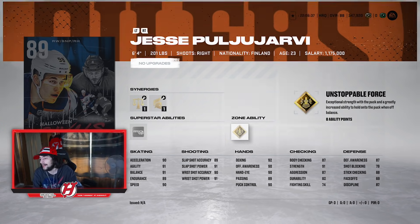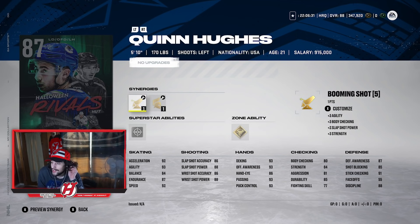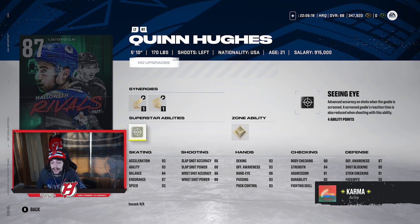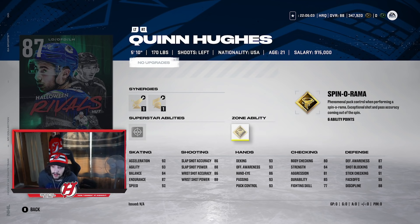Moving on to Quinn Hughes — another really really exceptional card who is very fast: 92 Accel, 92 Speed, with an 86, 88, 86, and 88 shot. He has Booming Shot, Light the Lamp, Gladiator, or Protector as synergies. His superstar ability is Seeing Eye, which gives advanced accuracy on shots when the goalie is screened, so nice shots from the point can really fool the goalie and create a lot of good scoring opportunities. His zone ability is Spinarama — if you want to do a lot of spins, you can pass out of it and shoot and it'll be a lot more efficient with this active.